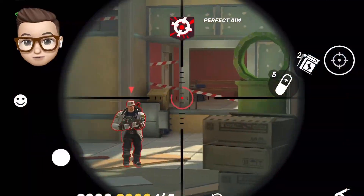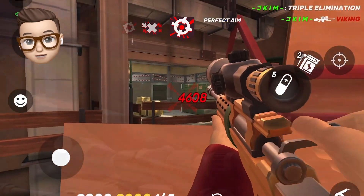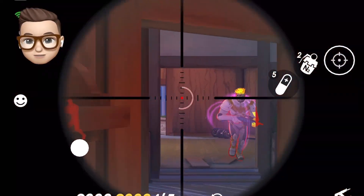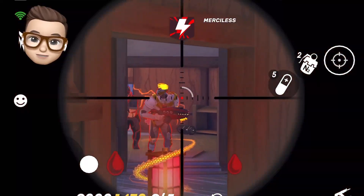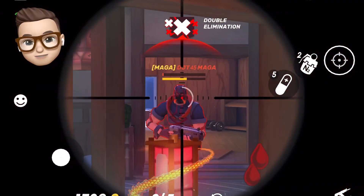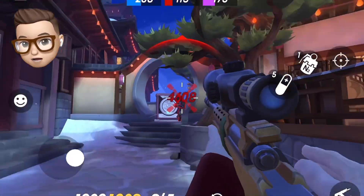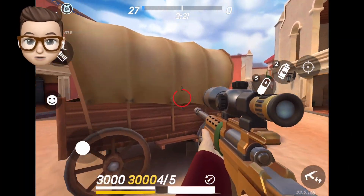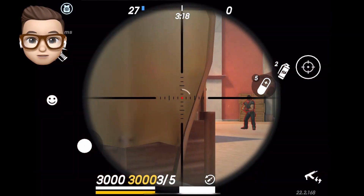Since most people use aim assist, on my frag videos I'll be playing aim off, so it can be a little different. The title may sound a little ridiculous, but don't try to aim right on the head — directly aim a bit off a target's head, a bit left, right, or above.